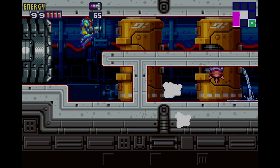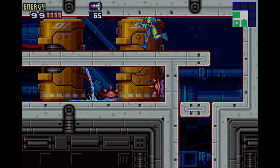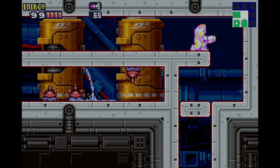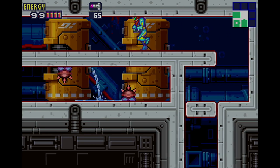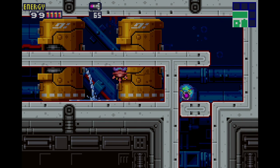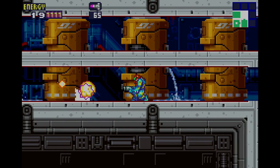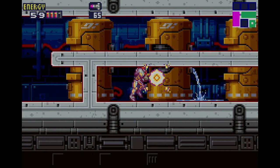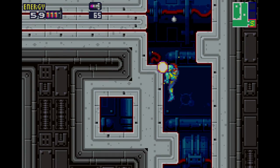The speed booster in this game — there's no run button, so what you have to do is just run for a set amount of time and you can still charge it. The point is, it's cool — it's the speed booster. If you get panels like that, that means you have to use the speed booster in order to break them. So, like this. There we go — that's how you break those.